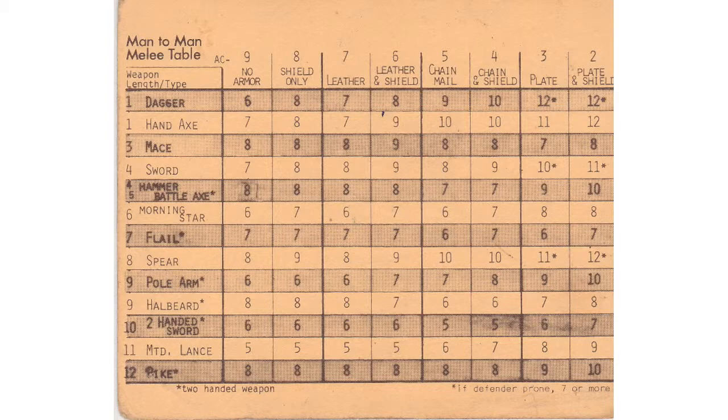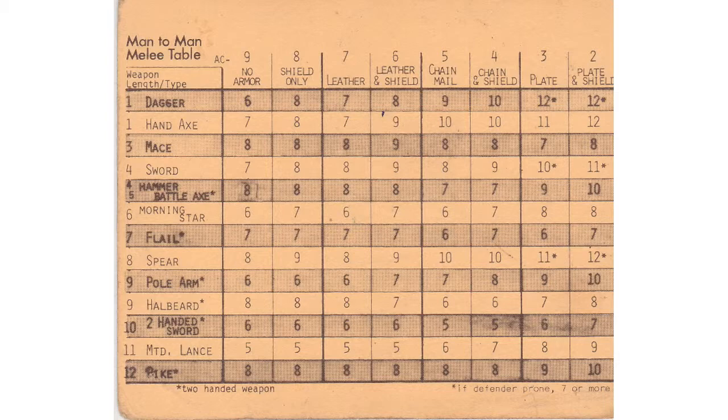This card shows in more detail how the various weapons were affected by armor class, summarizing everything. So if you're using a sword against someone in chain, you needed an eight — the same as leather — because a sword is more effective against chain, getting pluses against it. And there's an asterisk noting that if the defender is prone, you only need a seven.